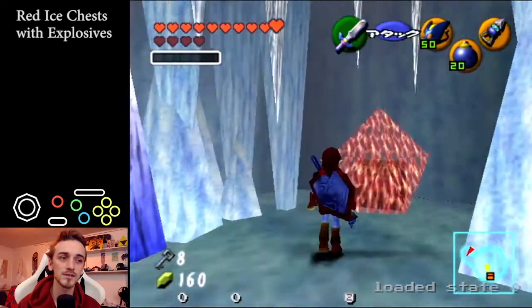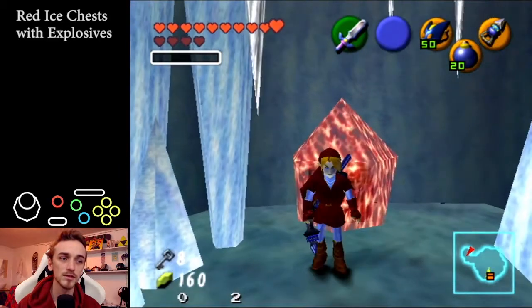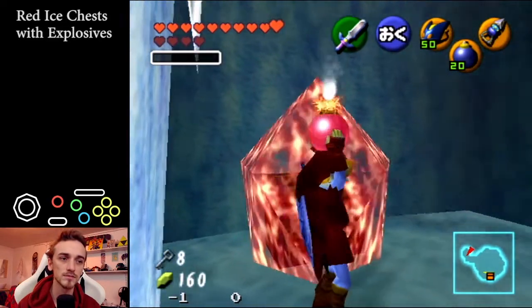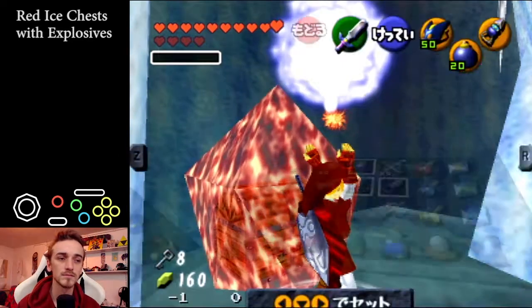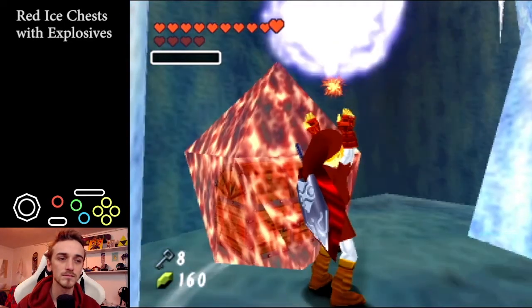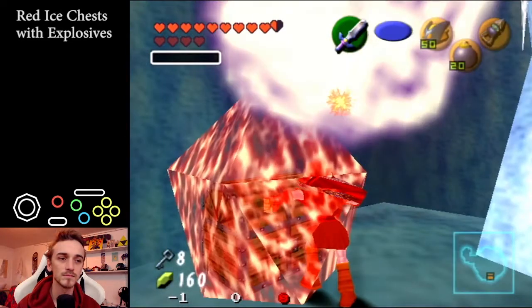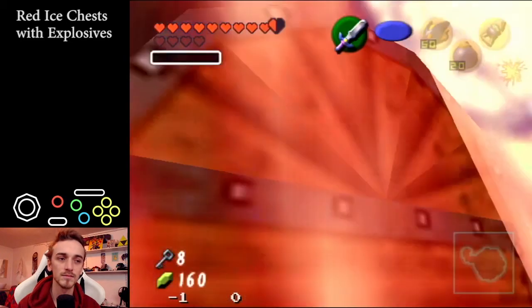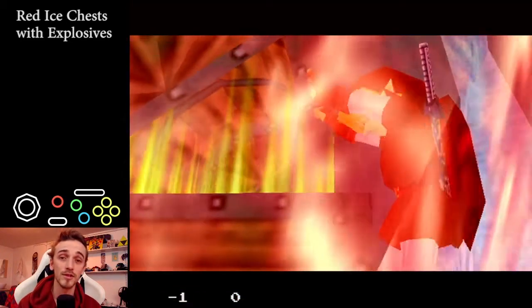You could obviously do the same thing with bombs, which, if you don't like placing bombs behind you, is a good option. You see how I'm inside the red ice — I just press A on unpause lag. There it is. Pretty useful.